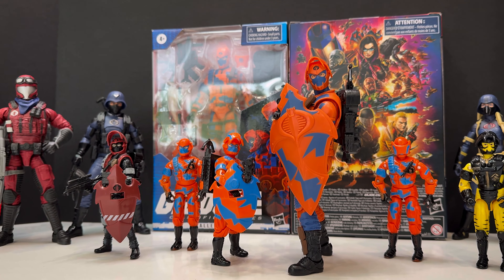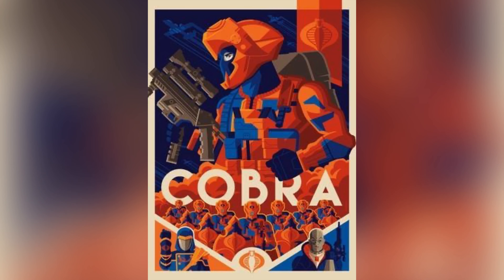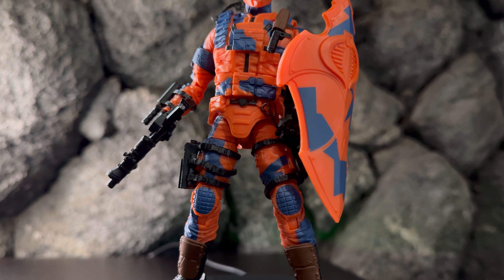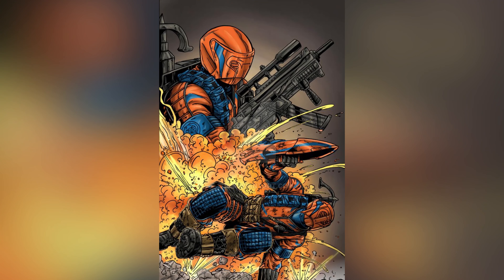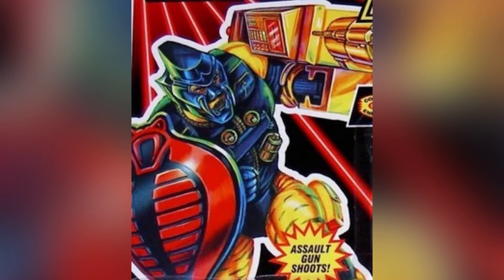Sporting a striking combination of orange and blue hues, the Alley Viper undeniably made a bold and intimidating visual statement. Delving into the vintage file card lore, it's evident that Alley Vipers were designed to be Cobra's answer to elite units like SWAT or SAS. This choice of color seems to be a deliberate tactic to ensure these operatives were conspicuous on the battlefield. Their mission: to strike swiftly and forcefully, diverting the attention of defending forces while other Cobra units executed their operations with subtlety and precision.